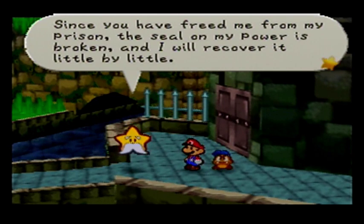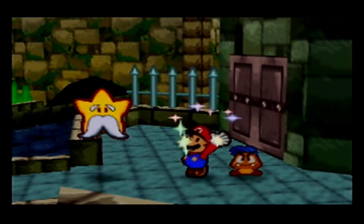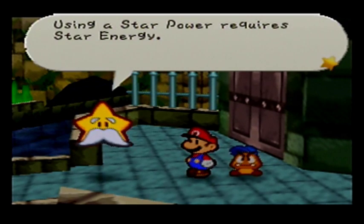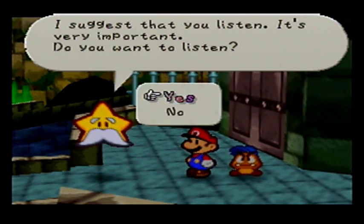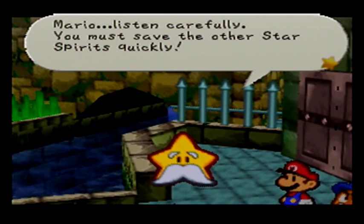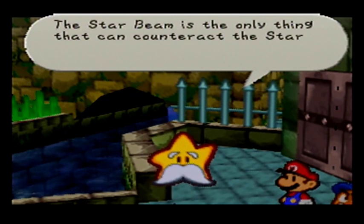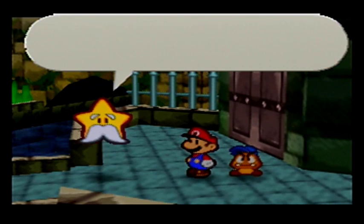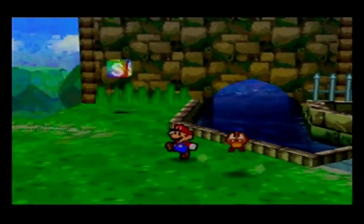Since you have freed me from my prison, the seal on my power is broken and I will recover it little by little. As long as an ounce of power remains in me, I shall help you. Mario can now use the Star Spirits' power in battle! Using a star power requires star energy. Would you like to listen while I tell you how to use star powers? This is my job — I suggest you listen. It's very important. All right, if you say so. I've never met someone so irresponsibly responsible before. You must save the other Star Spirits quickly — if the seven of us come together, we'll be able to bestow upon you a power called the Star Beam. The Star Beam is the only thing that can counteract the Star Rod that Bowser wields. I have to go back to Star Haven now. I'll always be watching you — that's kind of creepy. Save us all, Mario. I wouldn't want some old guy watching my every move.